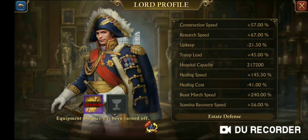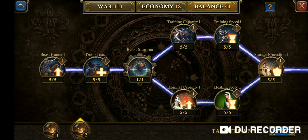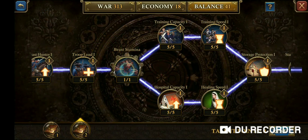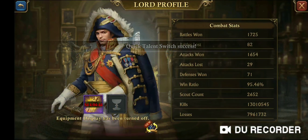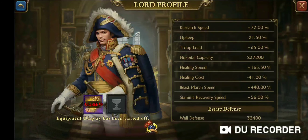The next thing to do is go to your talents. I have VIP 12, so I'm able to switch between talents. You want to go to your balance talents — by going to your balance talent you're going to be able to increase the speed of your healing by 25%. After putting it on the balance setting, I'm now at 165% healing speed, with cost still at negative 41%.